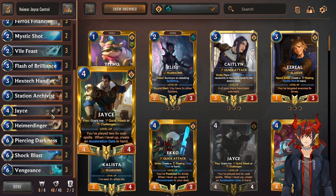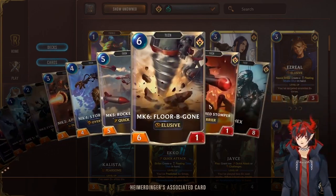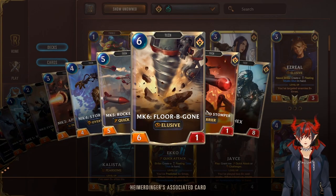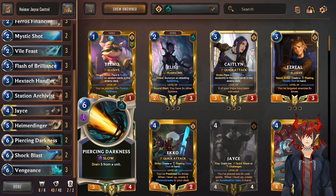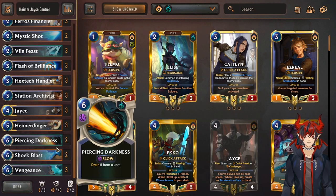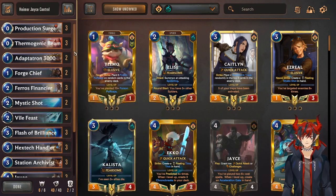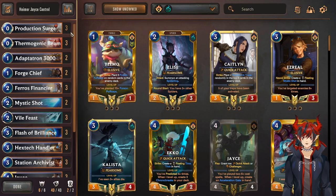Flash of Brilliance is a really good combo tool with Heimerdinger to get a free turret and extra spells. Hextech Handler — when he comes out, he buffs all of your turrets everywhere, absolutely scary. Archivist for more cycle and finding more spells. Jace is one of our win cons, Heimerdinger is another — these two together are so cool because Jace double casting counts for a Heimerdinger turret. So if you double cast a 6-cost, you're gonna get two Floor-Begones. Piercing Darkness, Shockblast, and Vengeance as premium removal and heal. Shockblast can also double as a finisher because it targets the nexus.